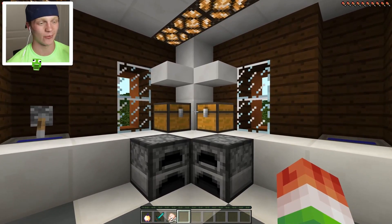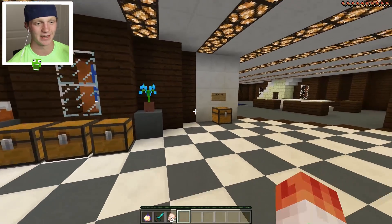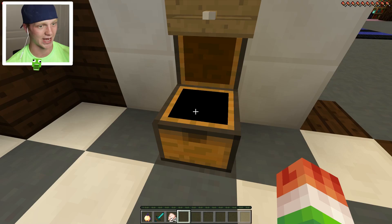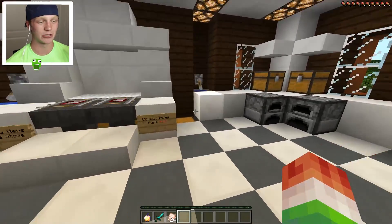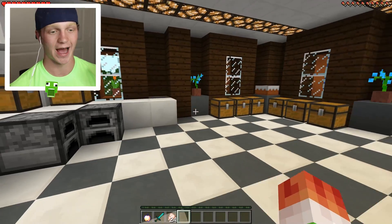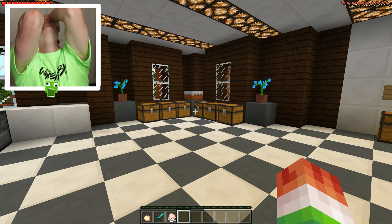Over here we have a couple more chests, a couple more furnaces. And this is a rubbish bin - your trash bin. So let's say we cook too much chicken - it's going to slowly dispense it and throw it in the trash and burn it. Let's see how much chicken we got smelted so far - we got eight pieces. Pretty good!